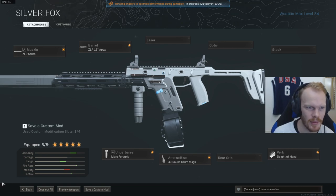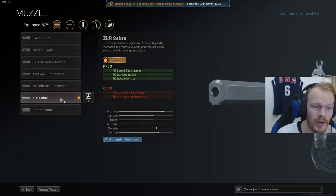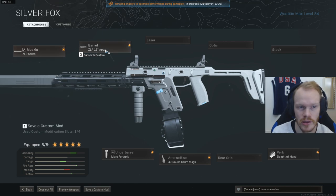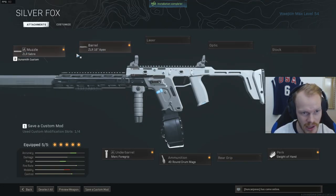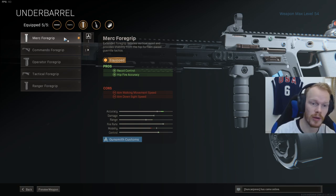This is my Fennec class setup — let's go through all the attachments. The first one we are using is the ZLR Saber. This will give you suppression, damage range, and some extra recoil control. After that we're using the Apex barrel. You could also go for the Deadfall barrel but you will lose your muzzle attachment. The Apex barrel gives you more damage range, bullet velocity, and even more recoil control.